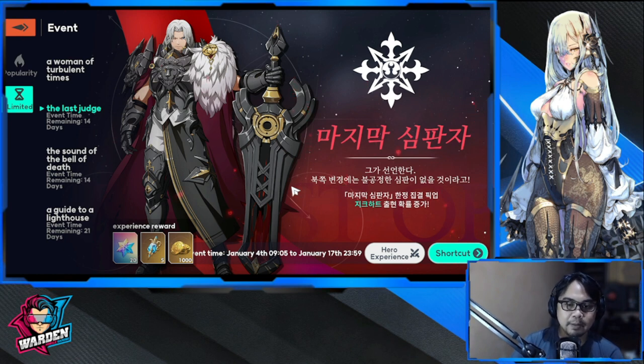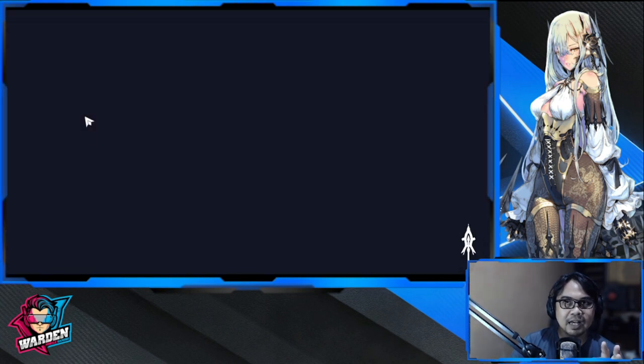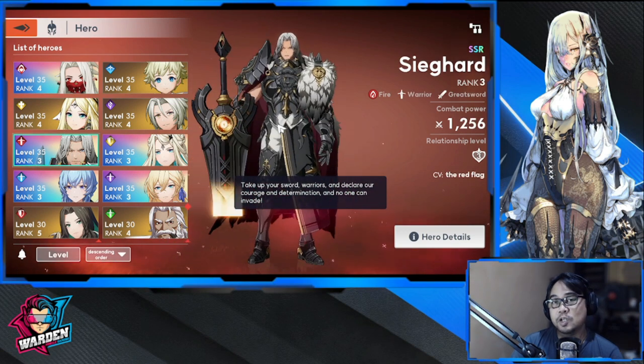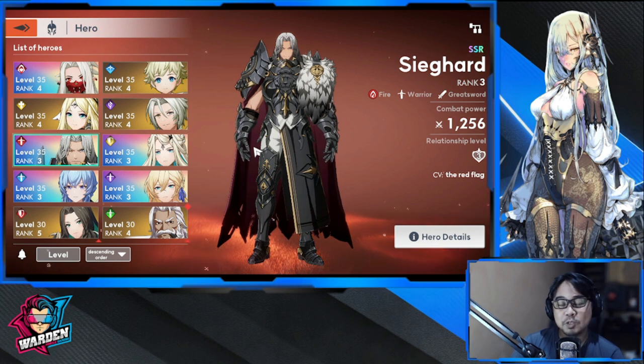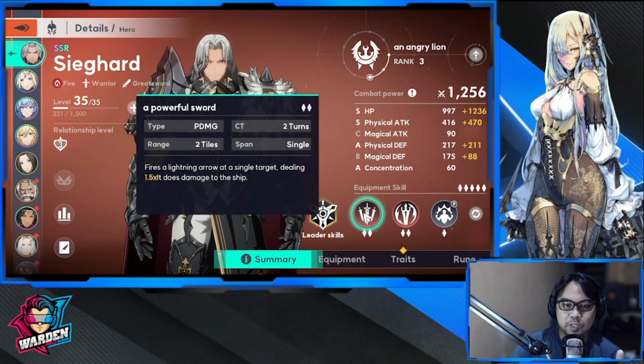I've been using Sieghard for quite a while and I'll be showcasing my own later. I'm also going to give my verdict on whether you should summon for him. I chose him over Lena because I already had Charlotte. I didn't do a hard re-roll because I wanted to play as soon as possible — I was already two weeks late. I got Sieghard as my primary DPS, and I didn't regret it at all.